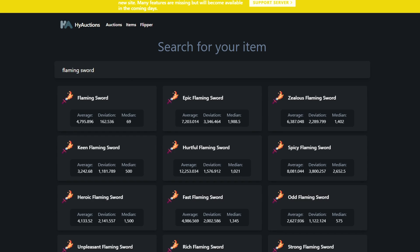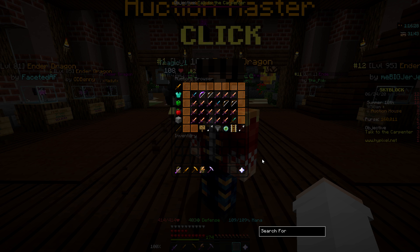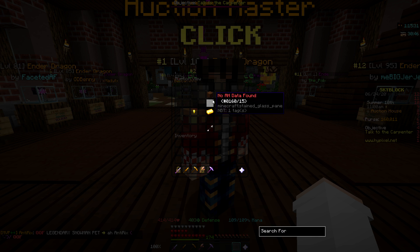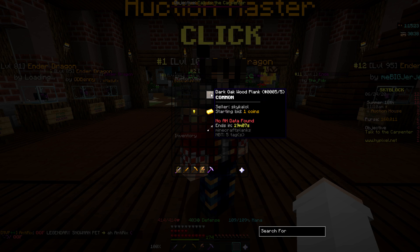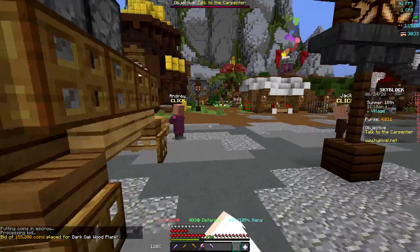So I went to auctions.craftlink, looked up Flaming Swords, and since mine is clean, I'm going to base it off of about 4.8k. So I'm going to get rid of all the money but 4.8k. Hey Siri, what's 160,000 minus 4,800? She said 155,200. We have someone selling a Dark Oak Plank for some reason, so I'm going to go ahead and bid 155,200 — the price Siri told me. A lucky person just got 155,000 coins.